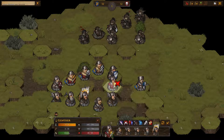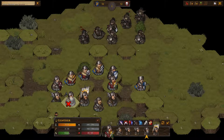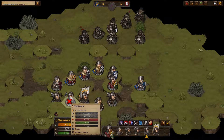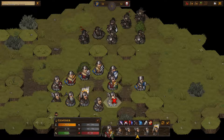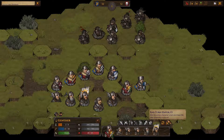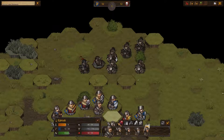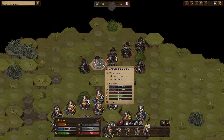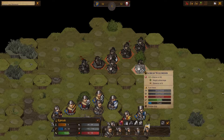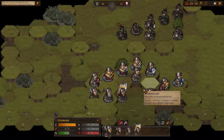Gunther can either stay where he is or move one space and put up a shield wall. Let's think about this - if I do that move I can put this guy here, this guy here, this guy here, and this guy here. Yeah, let's do that and we'll shield wall up. Our archer is going to step up here - who's the best target from a shooting standpoint? We've got 54 and 47. Looks like 54 is our best shot and we failed.